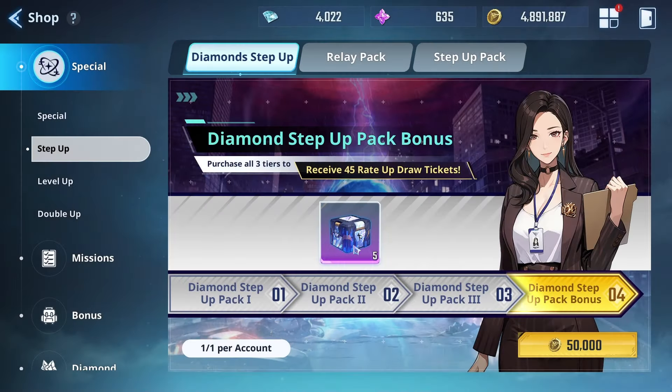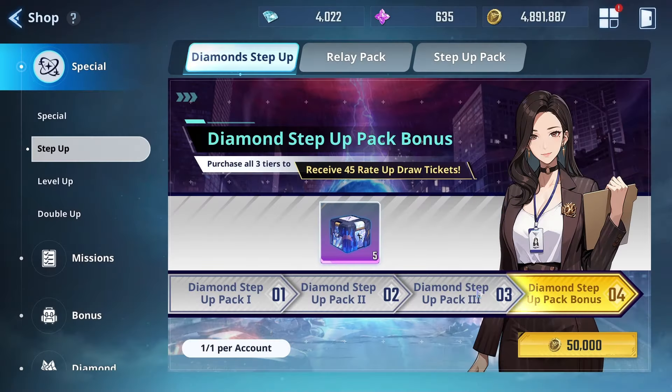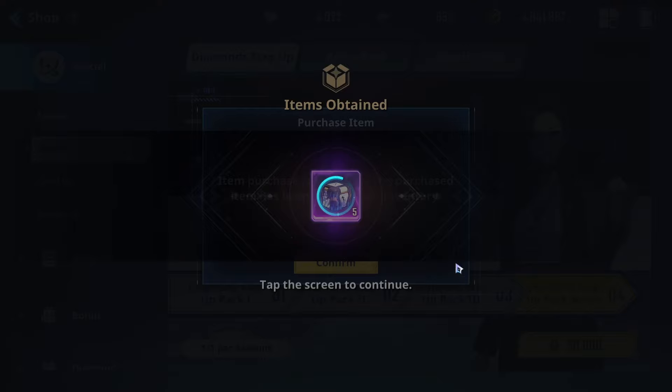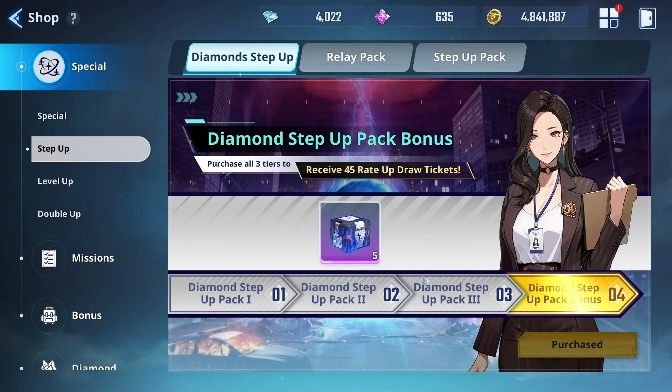The final pack costs 50k gold and gets you five lucky rune boxes. Not too much of a big thing, but it's really good for a lot of people that do need their runes. I was kind of hoping it would have more draw tickets, but it's good for what it is — 50k for five of those is pretty nice.